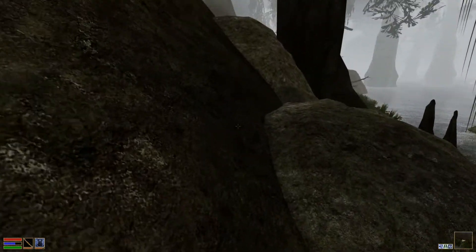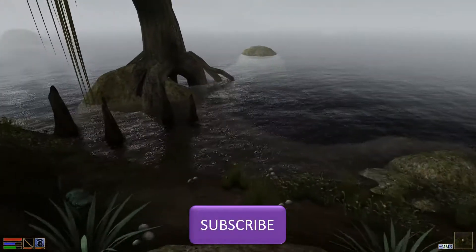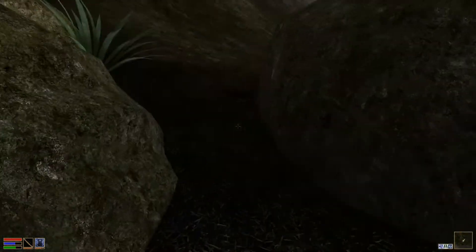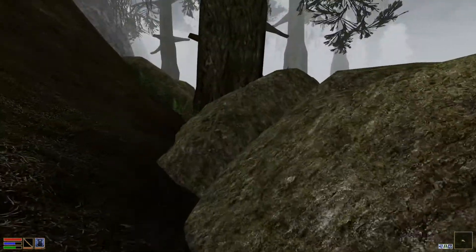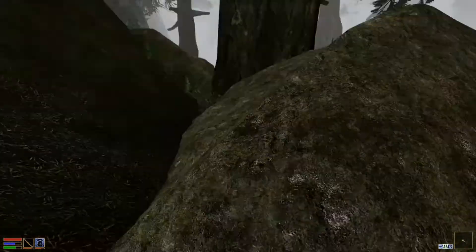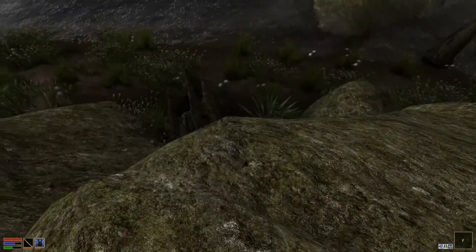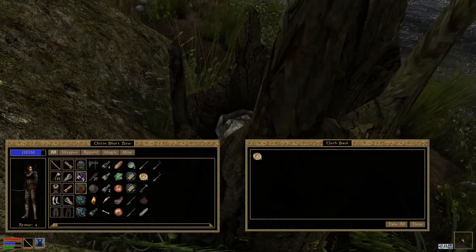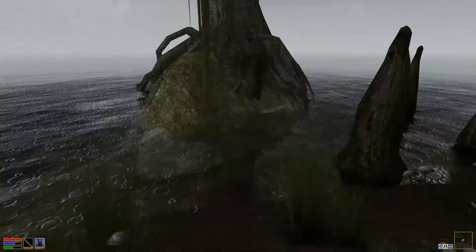I'm pretty sure you have to climb a rock. Of course I can't acrobat. I might be here... Oh, is it in a stump? Oh yeah, here we go. I think it's this one. Yep! A hundred gold! Yes! I knew it was there. I remembered.